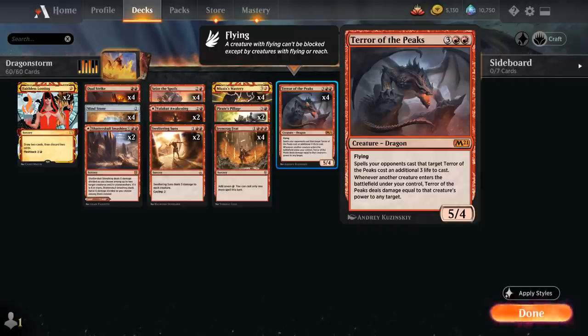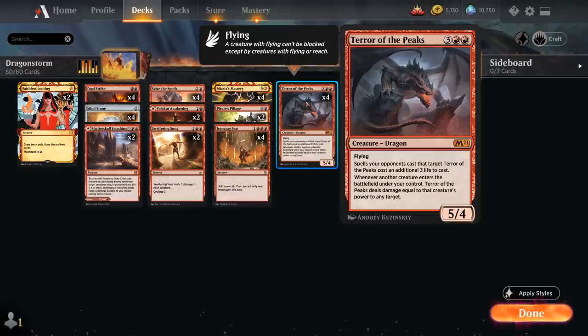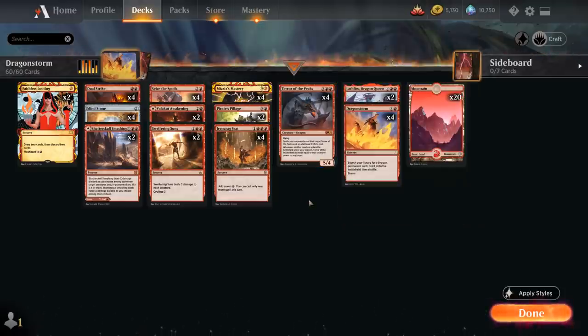If we find a third dragon — a second copy of Terror of the Peaks — it triggers our original Terror dealing five more damage, and Lathliss makes another dragon token. Now both Terrors are in play, meaning ten more damage to any target. That's a grand total of twenty damage to the opponent's face, while we're still left with five dragons to close the game. Plus, if we had spare mana, we can activate Lathliss to pump our dragons, increasing Terror of the Peaks' damage output if we respond to those triggers.